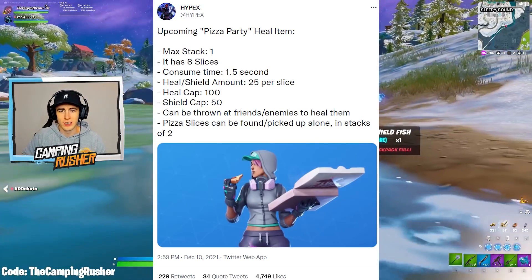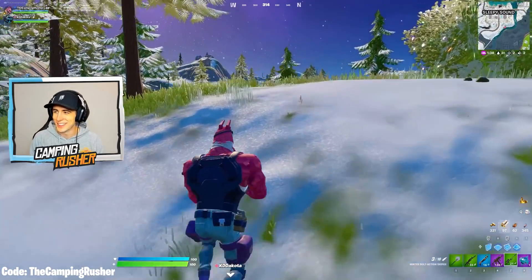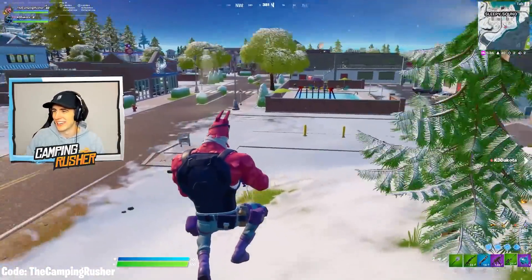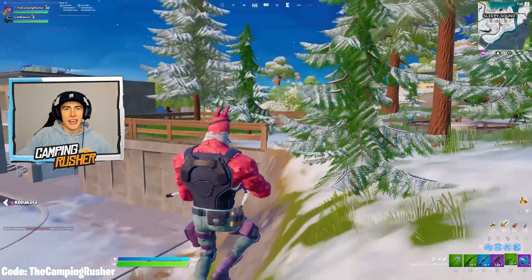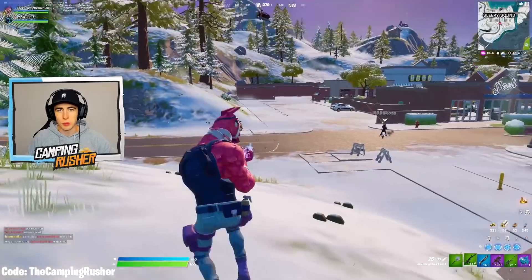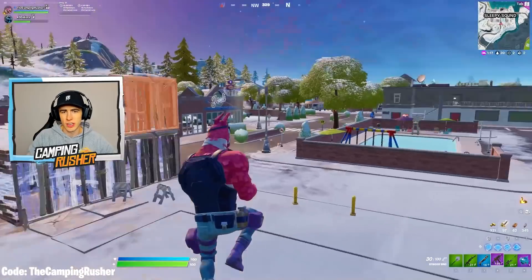That's interesting. It can be thrown at friends and enemies to heal them. Pizza slices can be found, picked up alone, and in stacks of two. That's funny — you can heal opponents too. We can already see some of the funny Reddit clips we'll get from that. Feeling bad for a guy and you toss a pizza slice at him and it heals him. I've enjoyed that mechanic too — same with the mist, you're able to spray your buddy and spray yourself while moving. That's kind of a new thing to the game this chapter.